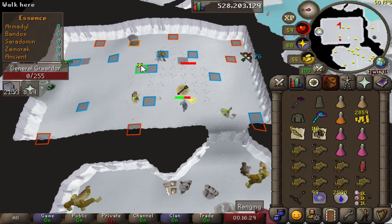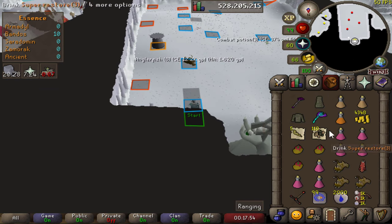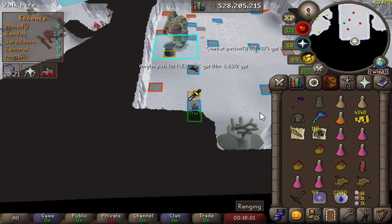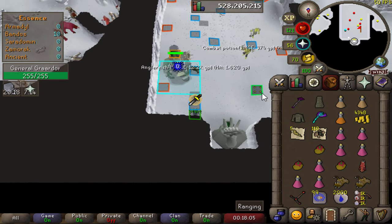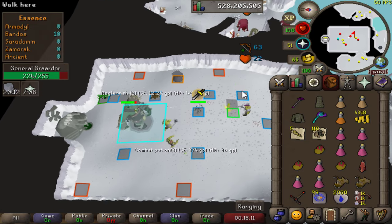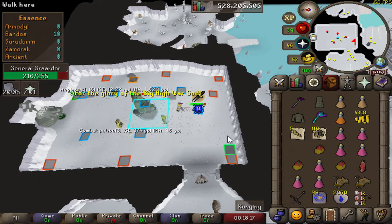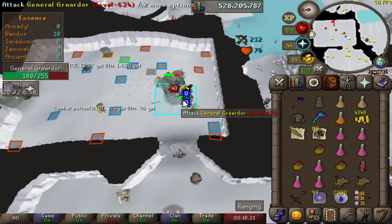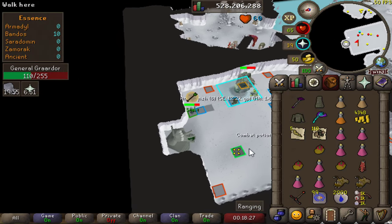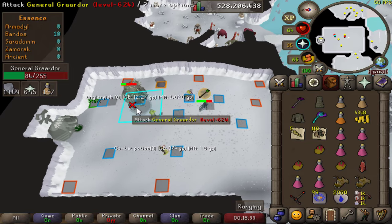I messed up there — got punched right in the face — but we'll kill the major again and that's the first full kill done from the corner. I'll show you what happens if we mess up: I'll let the boss get close and hit us. So he hit me there because I misclicked. Just keep running to the next tiles — if you know he's going to hit you, just keep running, hit him in the corner, and he's back in the cycle.